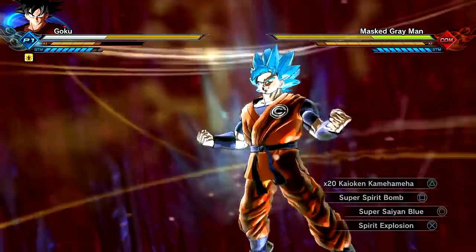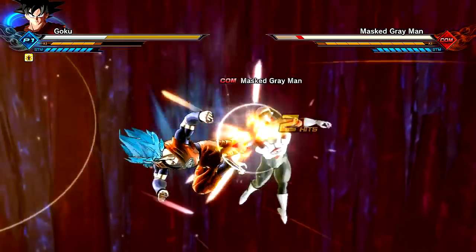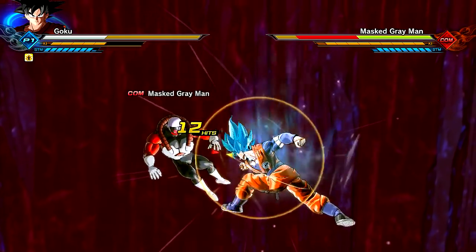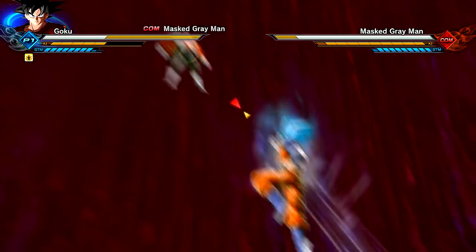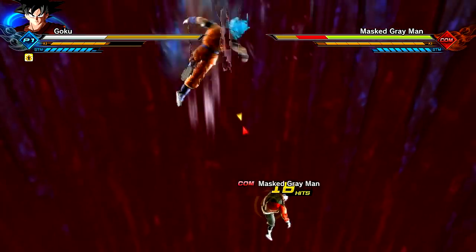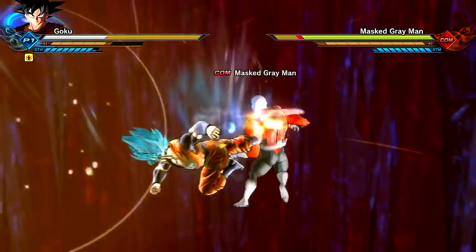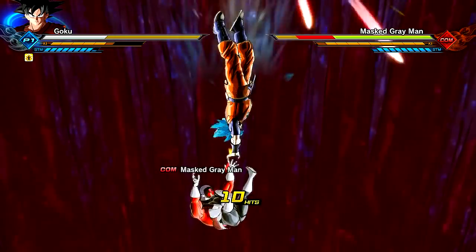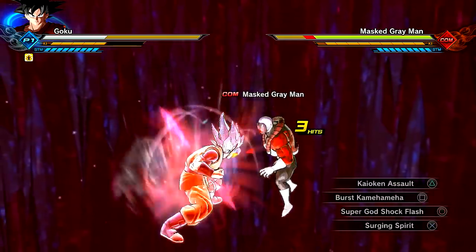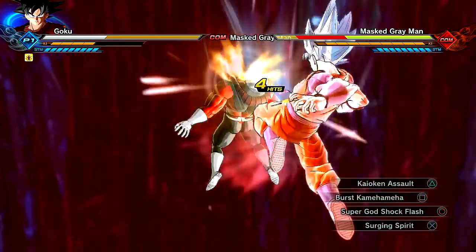We also have Super Saiyan Blue that we're going to jump straight into. I like the Super Saiyan Blue version — this is the one we know and love for this version of Goku. You guys can let me know in the comments: did Goku ever go Ultra Instinct Omen while wearing this clothing? I don't think he did. Maybe in a newer trailer I haven't seen. But this moveset is definitely Vegito Blue — just the way he's moving is crazy, going all over the place.